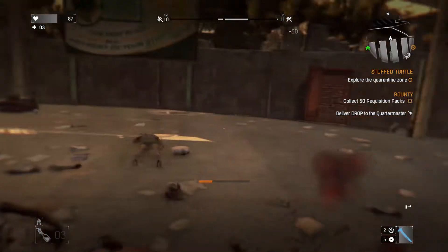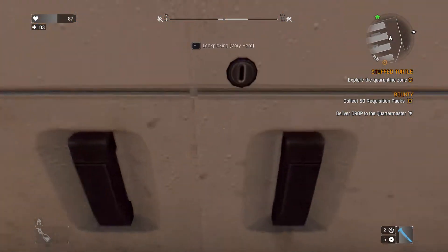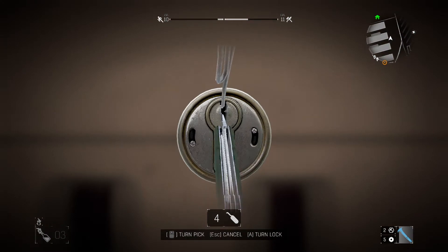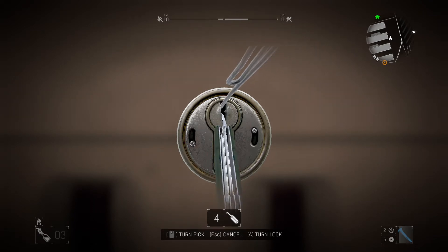I hunt for police vans a lot because they drop the best stuff in the game. From what I've experienced, the harder the lock, the better the reward - and police vans have a very hard lock. That's typical for most games.